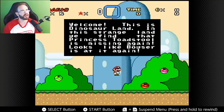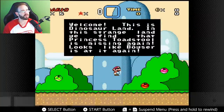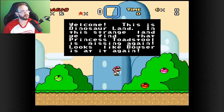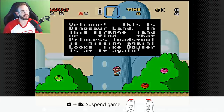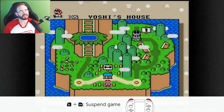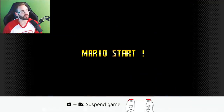The features include rewind — you can hold to rewind and go through different frames backwards until you find a point — or you can suspend and then go back to the game menu, reset, and all of that. Basically the same features we've already been doing with the Nintendo games.